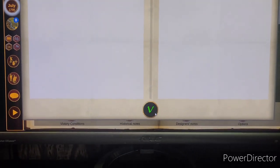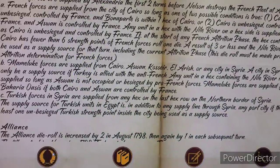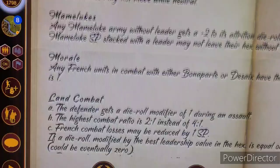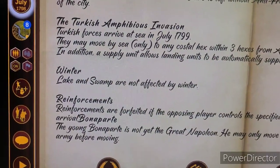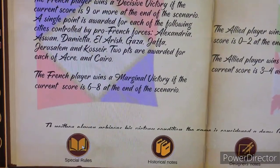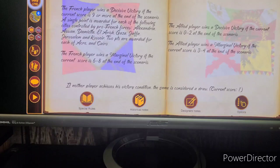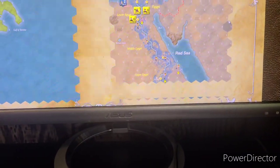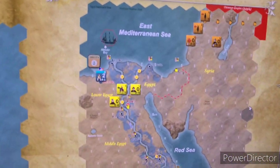We're getting ready to load up here — victory conditions, a bunch of stuff to read. Let's go ahead and start the scenario. This is a nice little mini-map they've got. If you've ever played the game, you know how big the map can be. We're just concentrated and zeroed in on this little area around the Sinai.